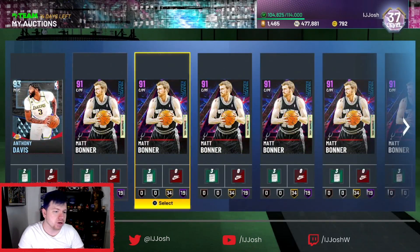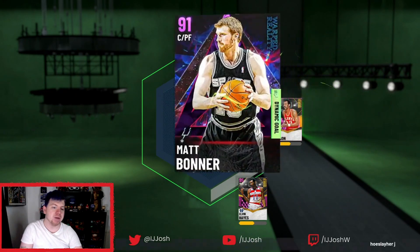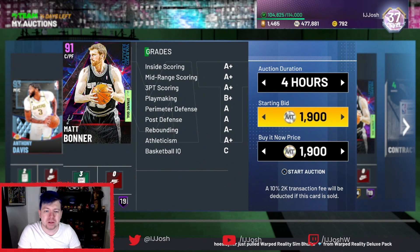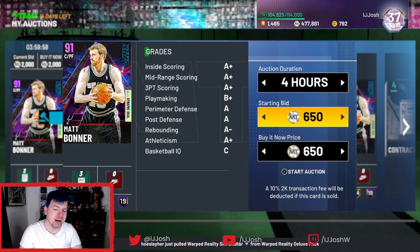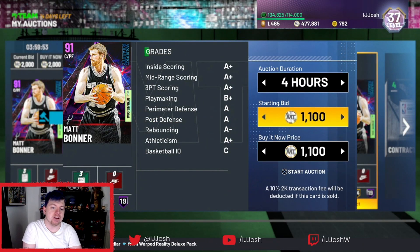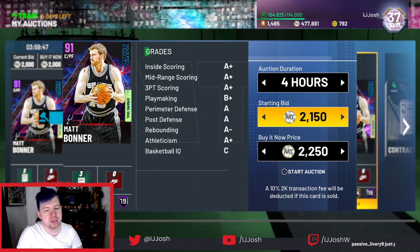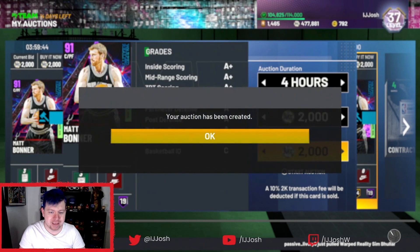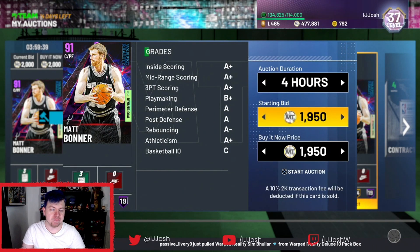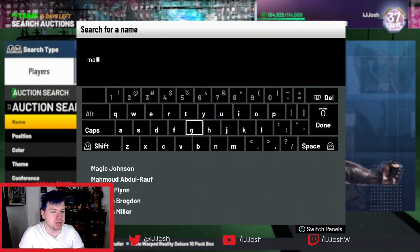Prices are all over the place but I know I can realistically sell for about 2000 MT. I'll put one into the Bobby Jones exchange so my Matt Bonners are completely done. The rest I'll list up for about 2K or 1.9K — we picked them all up for basically 1.9K so we're doing quite decent. On the contract method: contracts are being a bit stingy and not many people are buying them, so prices have fluctuated down. But we've got five Matt Bonners up in the auction house.